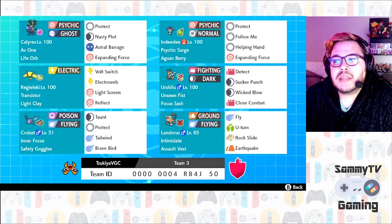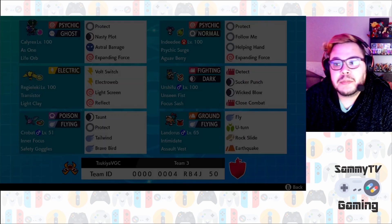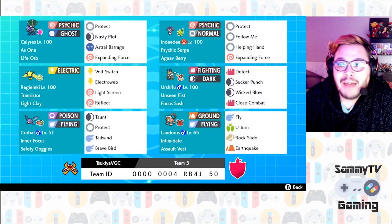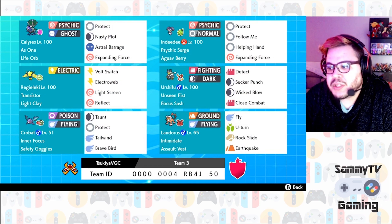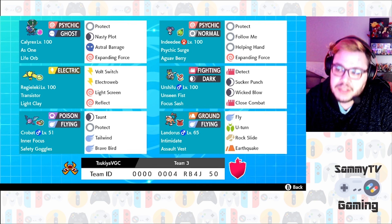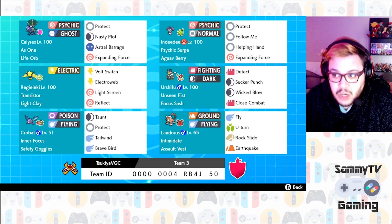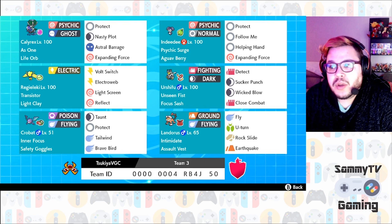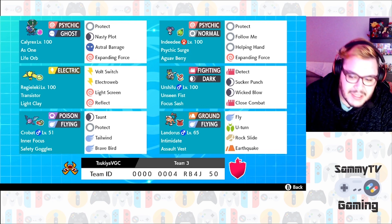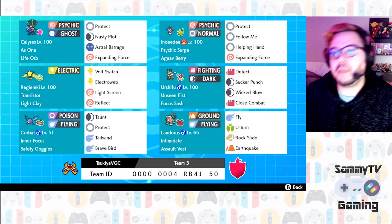Indeedee is there to support Calyrex with Follow Me or Helping Hand, and also setting up Psychic Terrain, which is very important because it stops priority moves — namely Sucker Punch from Urshifu and Bisharp. Those Pokémon are really good into Calyrex, so having ways to deal with them is important. Indeedee does a fantastic job of redirecting dark moves away from Calyrex and helps with Expanding Force. Indeedee is going to be a Sassy nature with a negative speed stat, so that way if it speed-ties with Rillaboom, it will actually lose the speed tie — because the faster Pokémon activates their terrain and the slower Pokémon overwrites it with their own terrain.